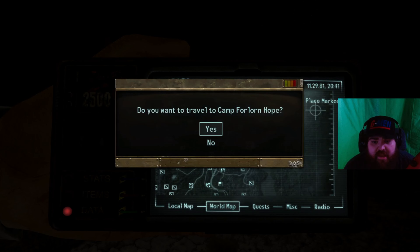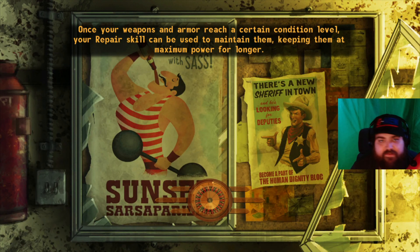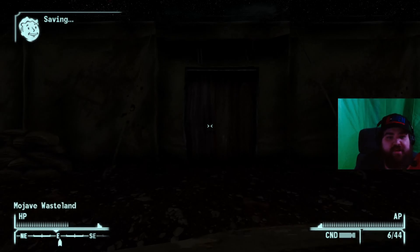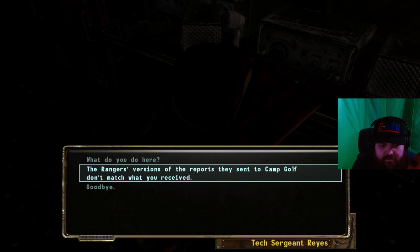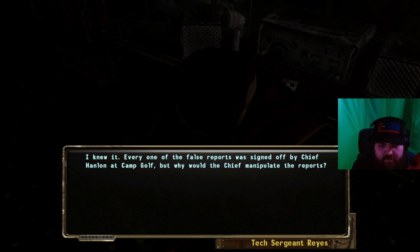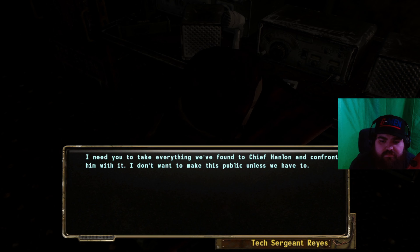All right, let's get back to Sergeant Reyes. We're just hopping around A to B, B to C, C to D. It's kind of funny because they're Foxtrot, Alpha, Charlie, Bravo. And here — this lady should still be sitting at the radio desk on our left-hand side. 'I knew it — every one of the false reports was signed off by Chief Hanlon at Camp Golf. But why would the chief manipulate the reports? I need you to take everything we found to Chief Hanlon and confront him with it. I don't want to make this public unless we have to.'